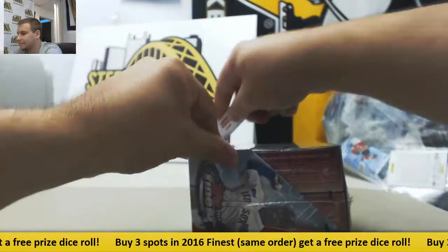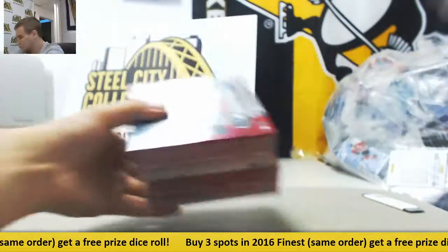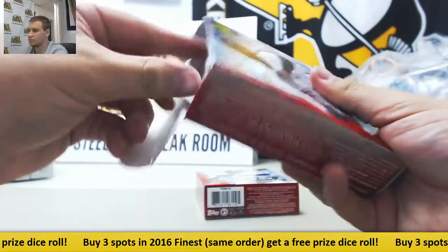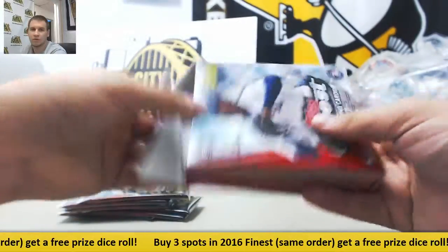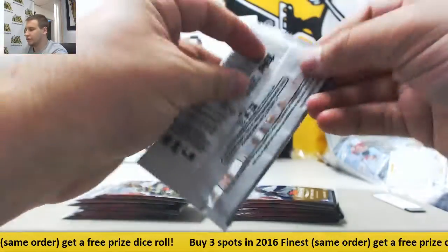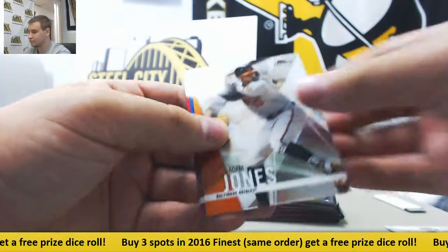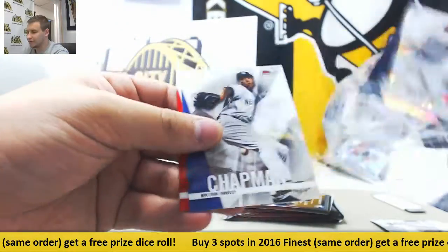Let's do Box 3. Starting off, Green Refractor out of the Red Sox to 99, Steven Wright. Andrew Benintendi, Rookie Refractor.